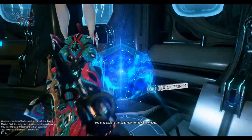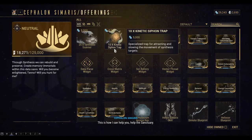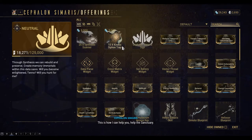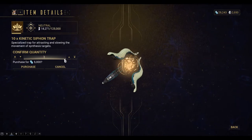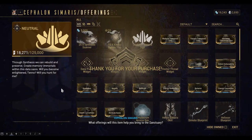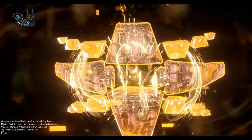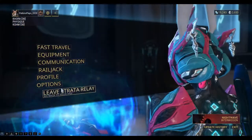Here it is. So 10 kinetic siphons costs 5000, so I'll buy 20 of those. So buy 20 or 30 of them so you've got plenty.